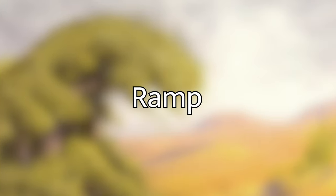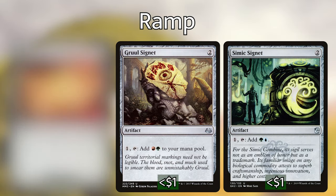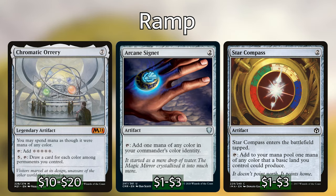Alright, so that is the pillar of the deck. Now, a lot of these spells have a high converted mana cost, which means we have a lot of ramp in this deck to be able to get there. For our mana rocks, we have Izzet Signet, Gruul Signet, Simic Signet, a Fellwar Stone, an Arcane Signet, a Sol Ring, and Chromatic Orb, which is really nice letting us draw more cards.